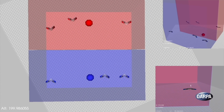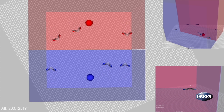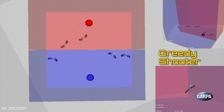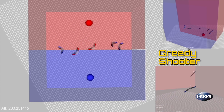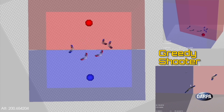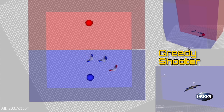One sample swarm tactic that DARPA has provided to inspire the cadets and midshipmen is what we call Greedy Shooter — a simple tactic where each aircraft goes after the nearest opponent closest to that aircraft. This allows an entire swarm team to allocate and assign which opponents to chase for a given engagement.